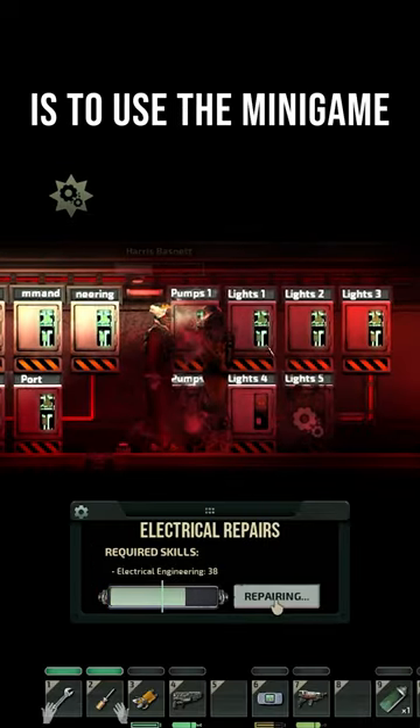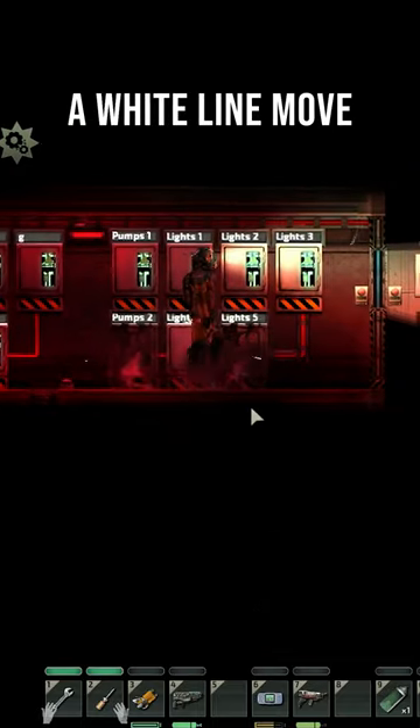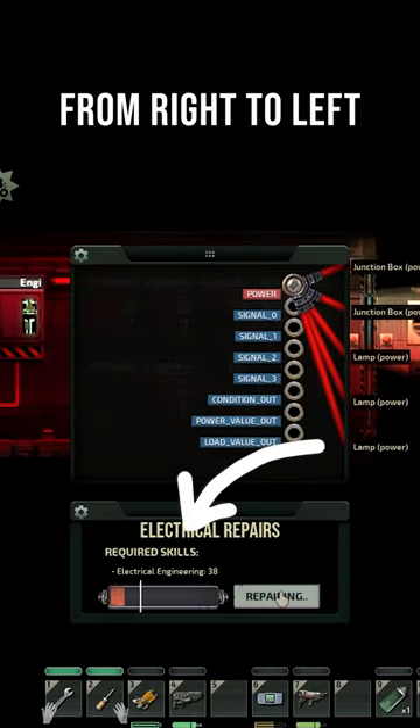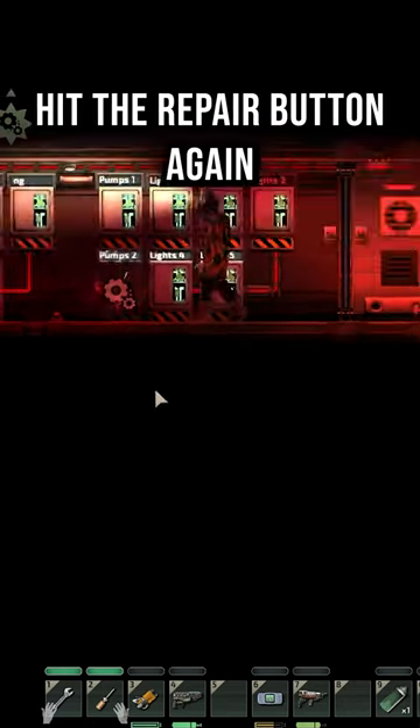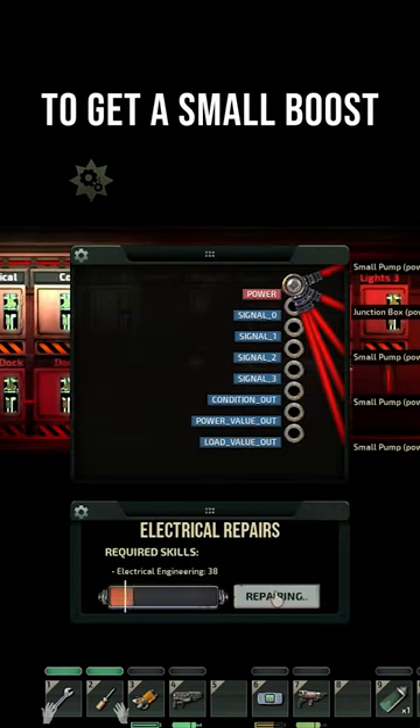The next tip is to use the minigame when repairing. You will see a white line move from right to left. When this line is inside the repaired portion of the device, hit the repair button again to get a small boost.